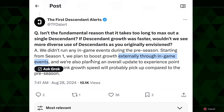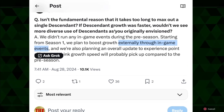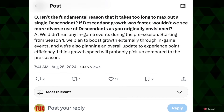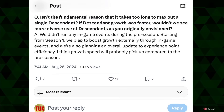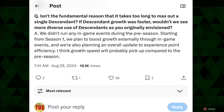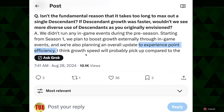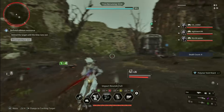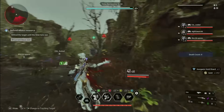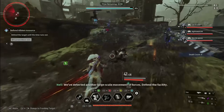I wanted to point out this comment from The First Descendant interview that was just published. The question was: if Descendant growth was faster, wouldn't we see more diversity of Descendants as originally envisioned? Their answer: 'We didn't run any in-game events during the preseason. Starting from Season 1, we plan to boost growth externally through in-game events, and we're also planning an overall update to experience point efficiency. Growth speed will probably pick up compared to preseason.' So I think these XP boost events and double XP weekends are the types of awards we'll see. How often, I don't know, but I think we're off to a good start here.